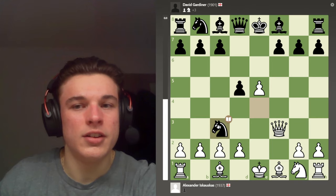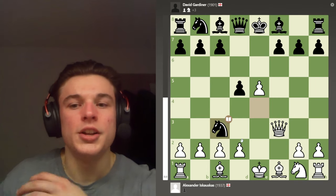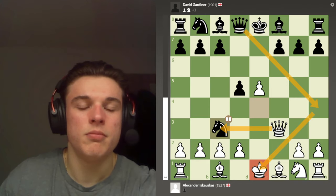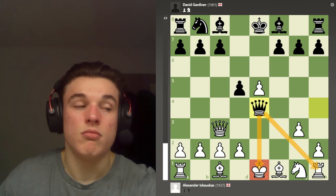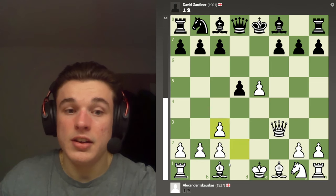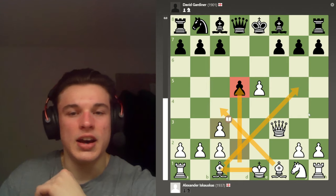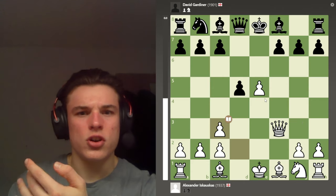My opponent plays Knight takes Knight, which is subpar but not bad. Here you can take with either pawn — you don't want to take with the queen because of Queen here check, then Queen takes, G3 check, and it's a classic fork. If you take with the D pawn you open up the bishop, you're looking to queenside castle, your rook is staring at this pawn — it's quite an active position and both your bishops can get out easily.